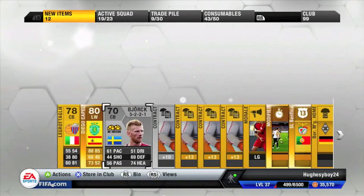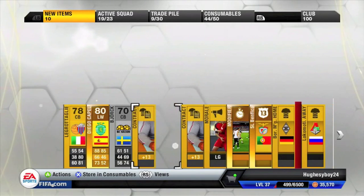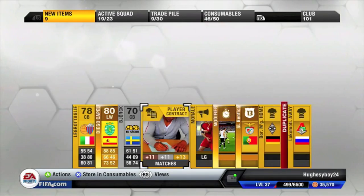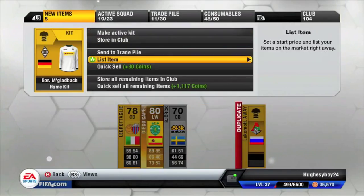And we find Diego Capel — he's a Spanish left winger, rated 80, rare gold. And yeah, duplicate of that Russian club shirt, which is quite annoying.